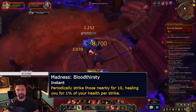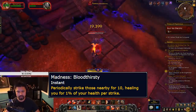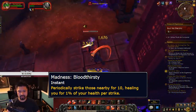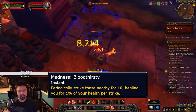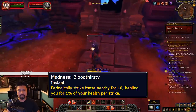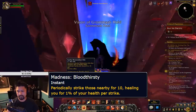Bloodthirsty is my personal favorite. It's going to periodically spawn a circle around you that sort of looks like the Quaking Affix from Mythic+, but it hurts everyone else but you. When the circle completes, it deals pretty decent damage to everyone inside, including allies, and it heals you based on the number of targets hit. It's great for big pulls, which is kind of a tank thing, and also for soloing.